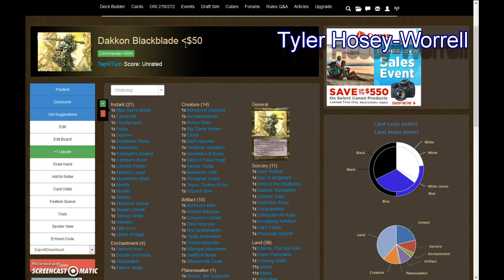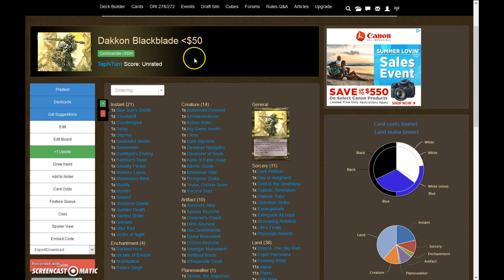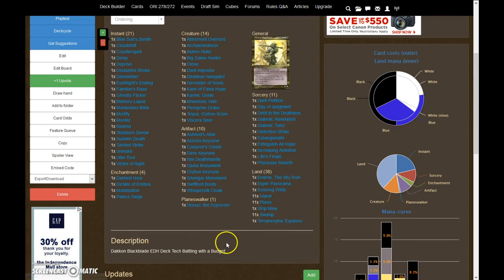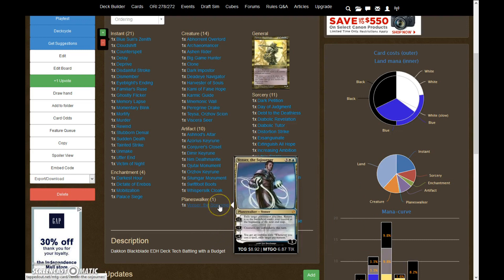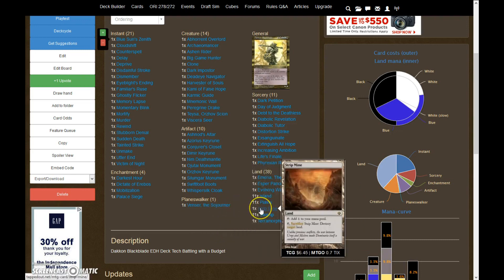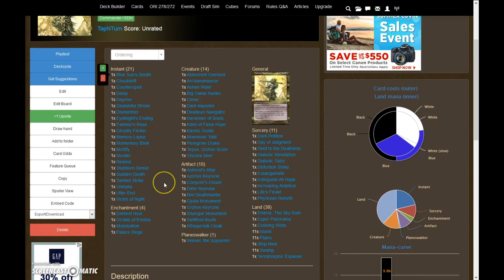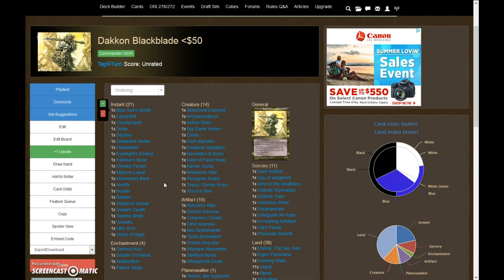He asked for a Dakkon Blackblade deck with less than $50 spent. The only stipulations he gave us besides that is that he already had a Venser the Sojourner, so we could incorporate that for free — which is about $10 off the price of the deck. He also had a Strip Mine already. So Venser the Sojourner, the Planeswalker, and Strip Mine are in there, even though they put it over the budget, because he already had them. Our normal stipulations are that we try to create a deck for less than $50, with the general, sleeves, and deck box not included. So this is an attainable deck for $50.